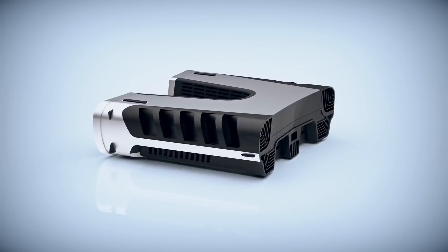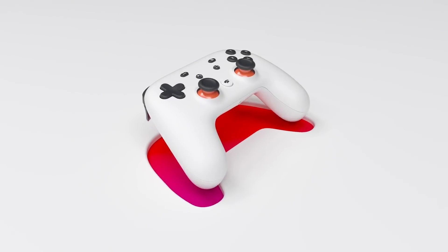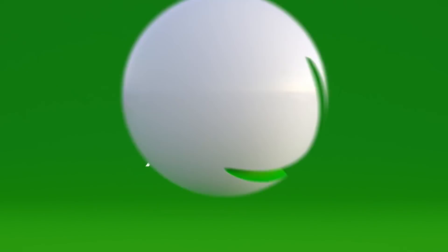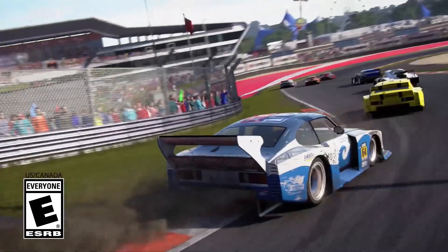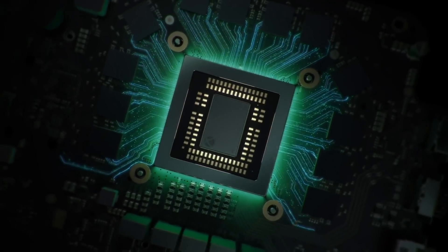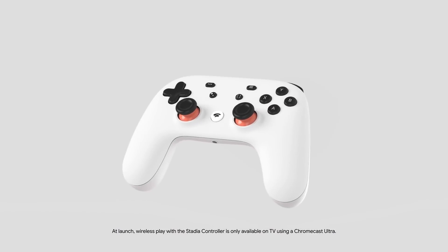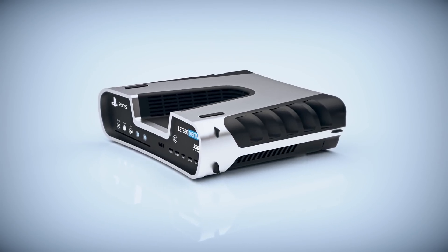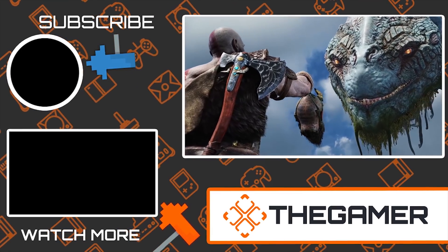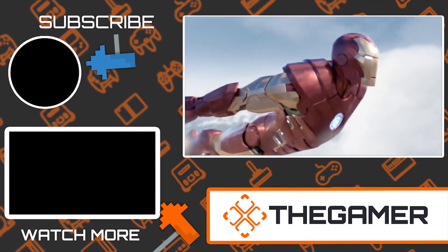What a battle between some juggernauts. The cloud service streaming definitely limits Stadia's presence in the console wars, but the ability to play on a Pixel 4 also changes gaming forever. Microsoft and Sony are sure making some major improvements, but time will only tell when people finally get some hands-on action with the consoles. Either way, we're all excited for the next generation of gaming. Which console has impressed you the most so far? What features are you looking forward to? Let us know in the comments, and stick around The Gamer for more great video game content. We're releasing new videos every couple of days. Thanks for watching, and don't forget to subscribe.